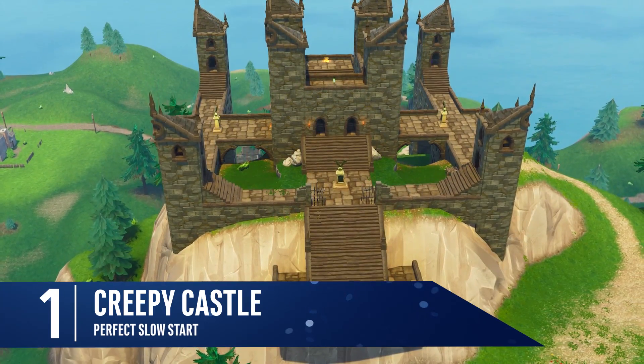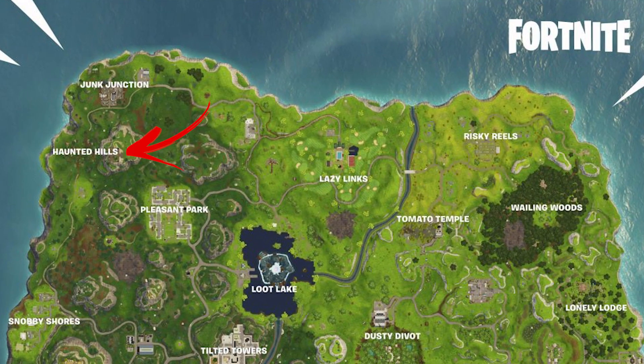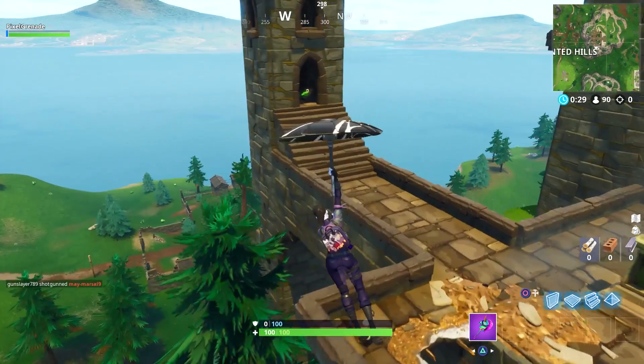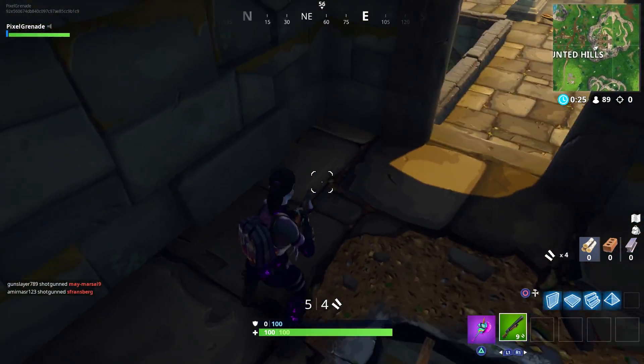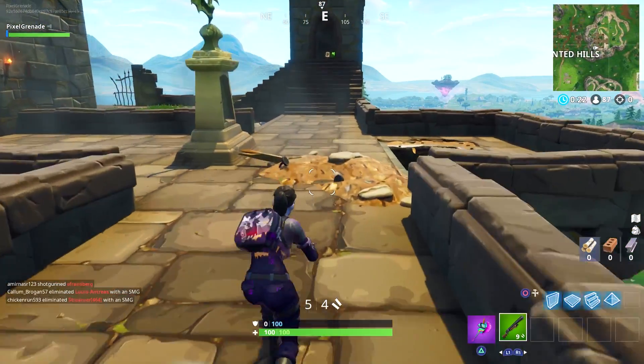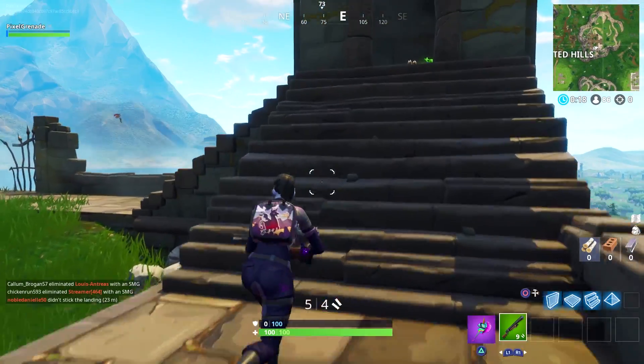Season six brought us a castle. I was hoping for it for so long. I was certain this place would be heavy with action from every single drop but after the first week I never saw another player drop here again. It sounds strange I know but this place became a ghost town. The only time I saw action here was when the bus was directly overhead. So why is it so special? Well let me break it down.